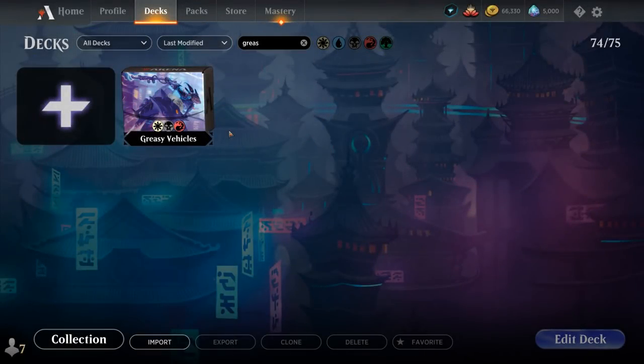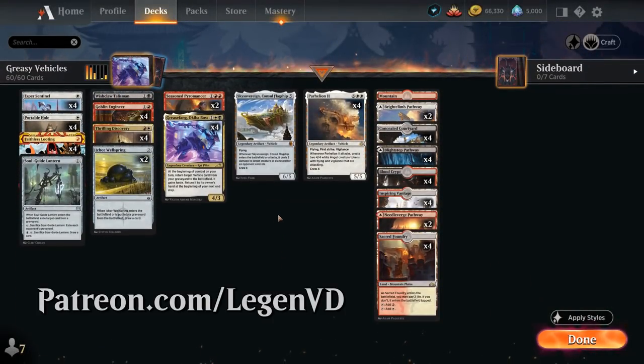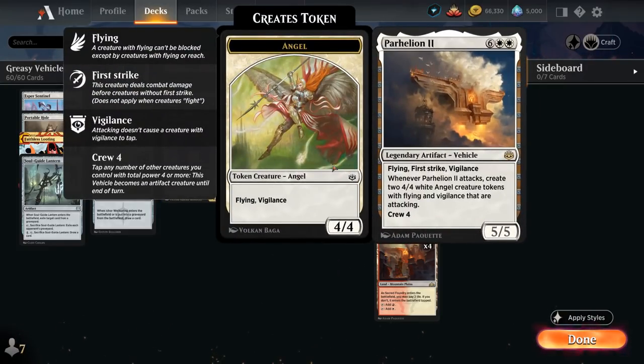Hello and welcome to another Historic Games video. Today I'm taking a look at a Mardu colored Vehicles deck as voted on by my supporters on Patreon, built around Grease Fang Okiba Boss from Kamigawa Neon Dynasty — a 3-mana 4/3 legendary red pilot. At the beginning of combat on your turn, return target vehicle card from your graveyard to the battlefield; it gains haste, and we have to pick it back up at the beginning of our next end step. The most powerful vehicle we can reanimate in Historic is Parhelion 2.